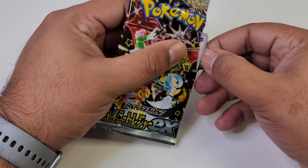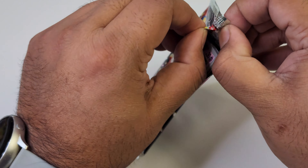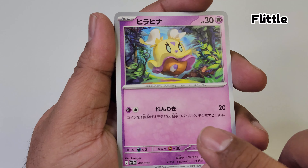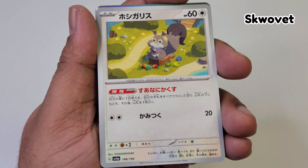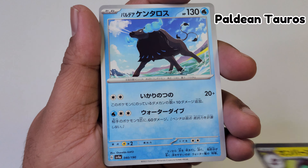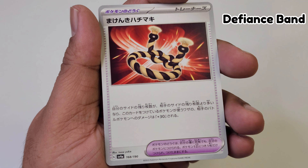Tenth and last pack — let's go. It's been great so far. We got a bunch of cool holos, we got fantastic EXs. Let's see what we have here. Tetris designs — that's our last EX. And ending it off with a Defiance Band.